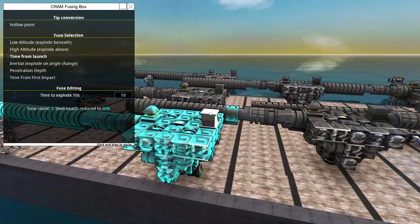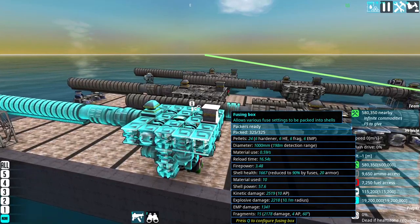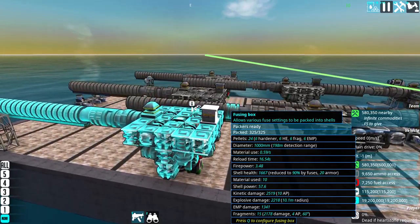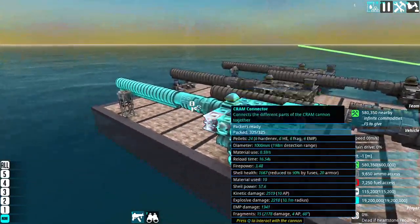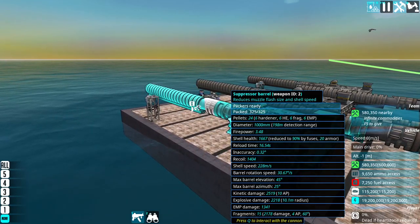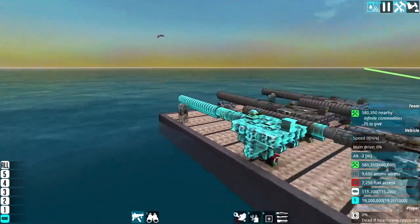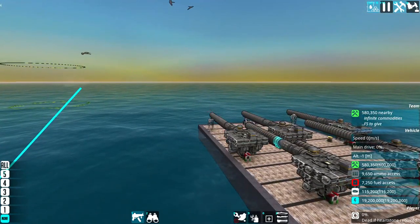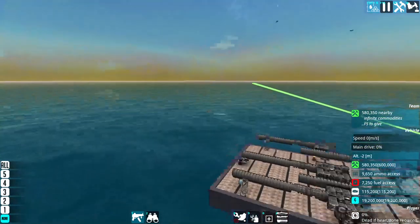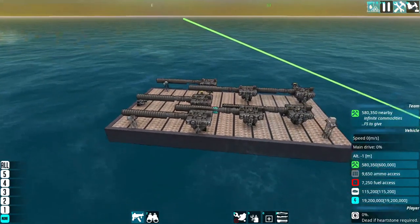Definitely fuses. Using explosive slash fragmentation rounds is the best bet to get rid of shells, because crams have notoriously bad accuracy. The accuracy on this thing is 0.32 degrees, which is not bad — that's under 1 degree over a huge distance. Only like a couple hundred meters out, which is normally where CWiz stuff comes into play. That is not a big deal.